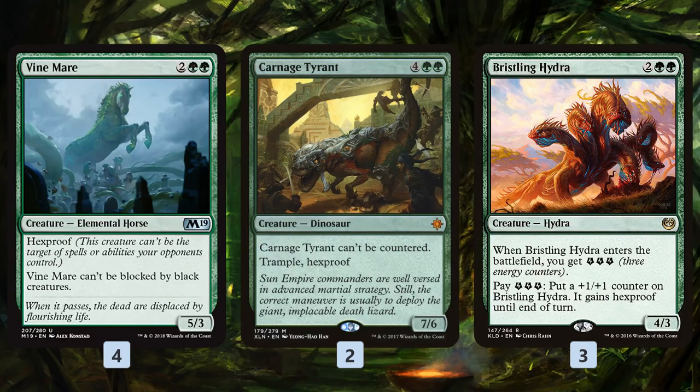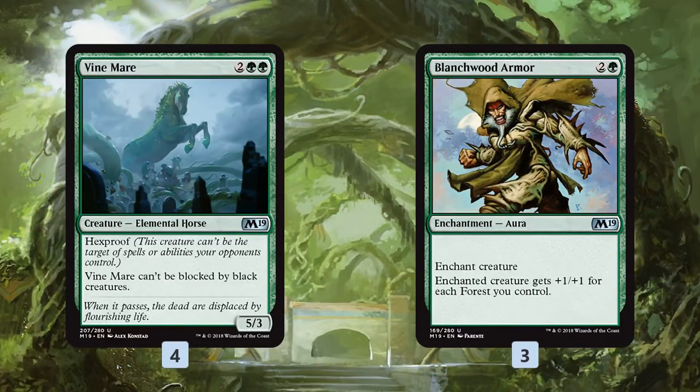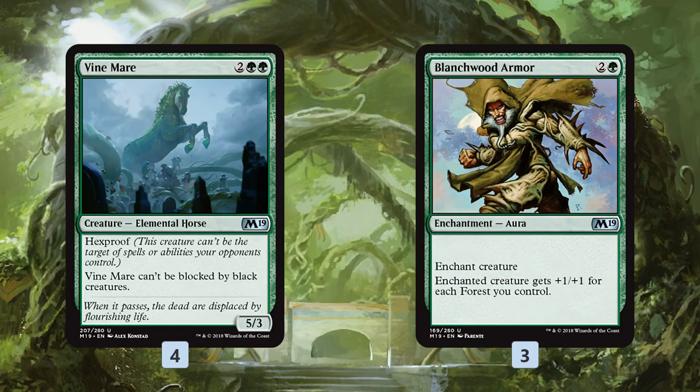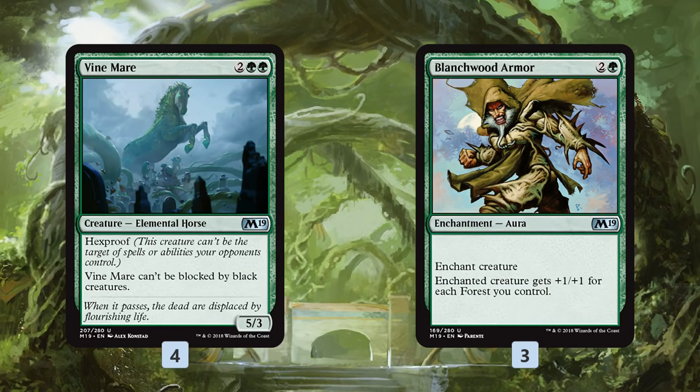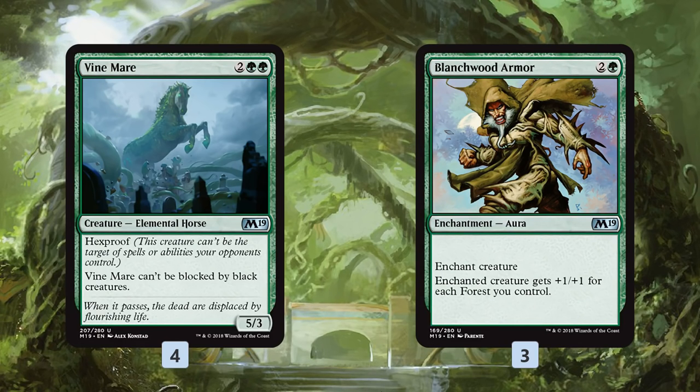Bristling Hydra is kind of like temporary Hexproof — we don't have any other energy sources, but we can give it Hexproof one time, so it is a way to protect itself. We're trying to get a hexproof creature on the battlefield and load it up with Branchwood Armor. Branchwood Armor is really powerful in a mono-green deck because for three mana it gives the enchanted creature +1/+1 for each forest you control. So if we play Vine Mare on turn four and Branchwood Armor on turn five, it's going to be a 10/8 Hexproof — bigger than literally anything in Standard on turn five, and it can't be blocked by black creatures.